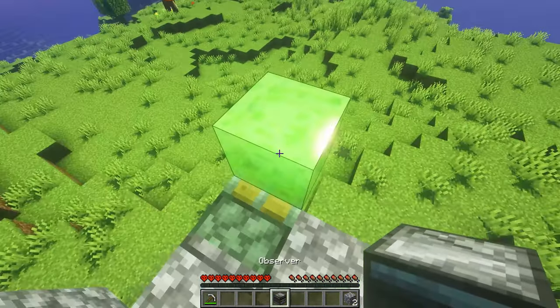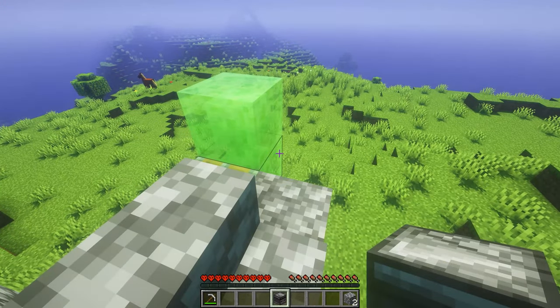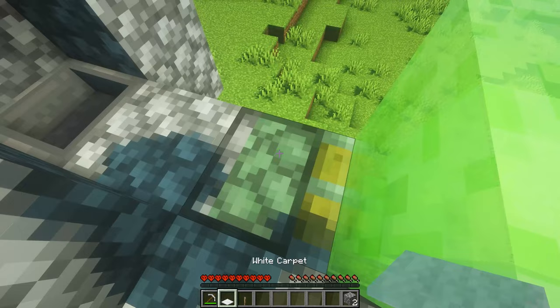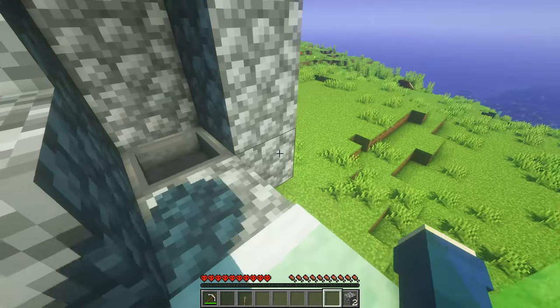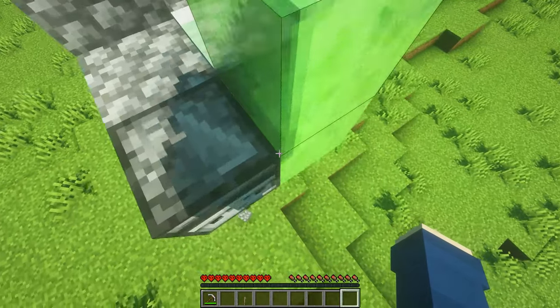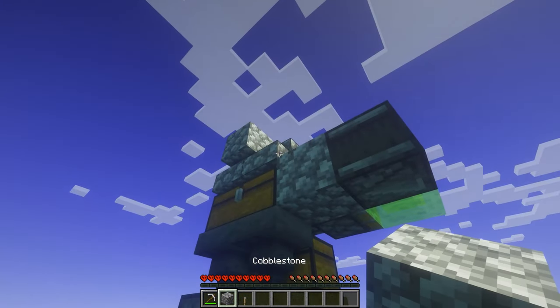Then, while standing on these stairs, place the observer against the slime blocks and make sure the arrow is pointing towards you. Then place one carpet on top of the sticky piston and place your last two pieces of cobblestone like so. Now you can jump down, grab that cobblestone from earlier, and place it against that stair.